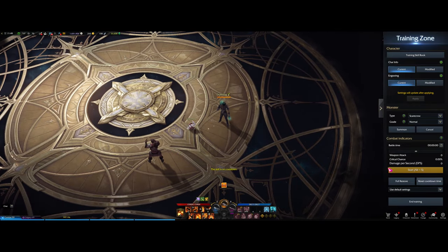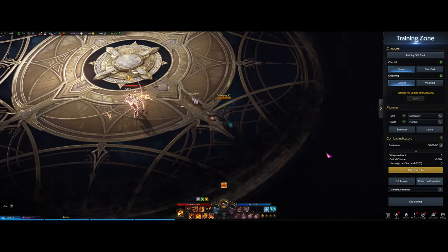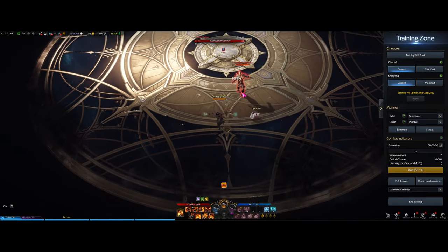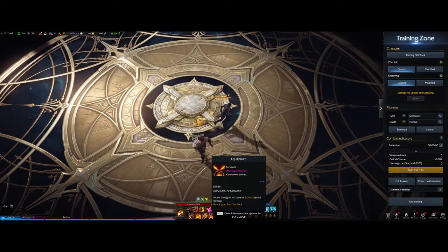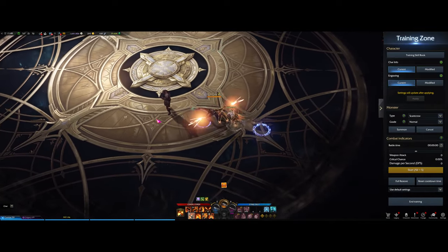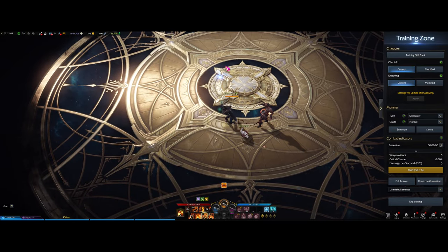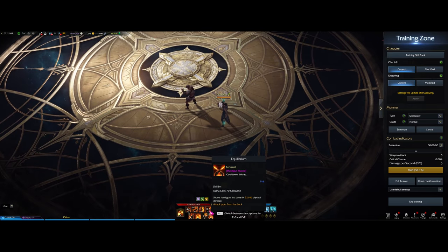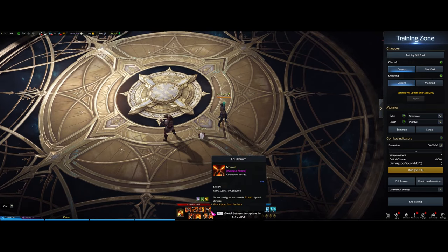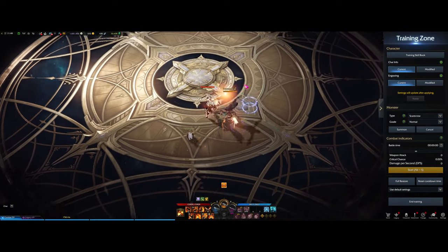Next up we have Equilibrium. Treat this the same as Spiral Chaser — it's used as a filler skill. Say you have someone in a CC chain, you can use it as a filler ability. It's mainly just used as a filler skill, not really a big impactful button.